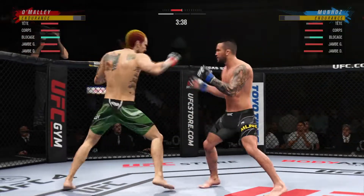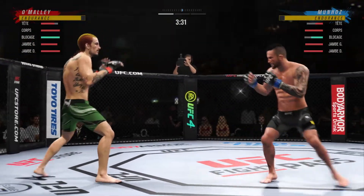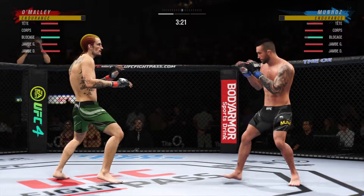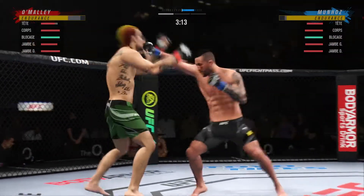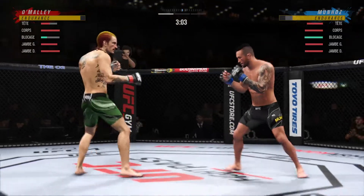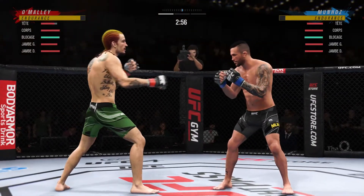O'Malley's head kick attempt — that one is good. Elbow now to the head, that one landed by O'Malley. Beautiful jab there. It's like you know what's coming, you can't stop it. You have to anticipate that jab coming or he will batter and bruise you with that single strike.